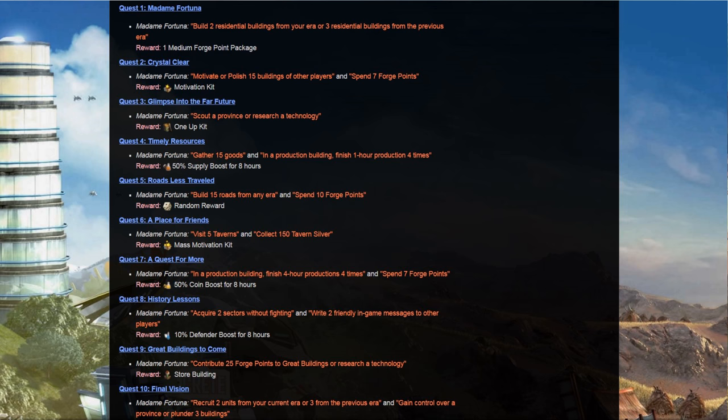Quest 10 requires recruiting 2 units from your current era or 3 from the previous era, and gaining control over a province or plundering 3 buildings.